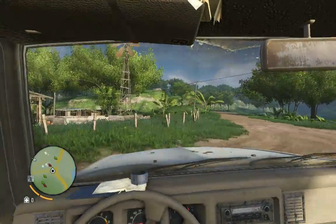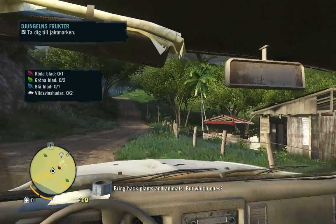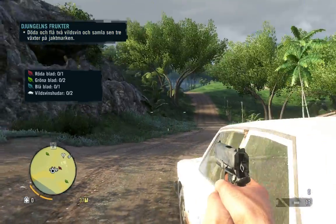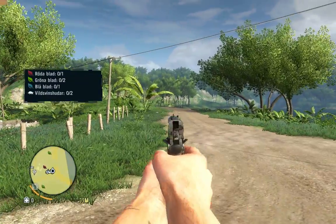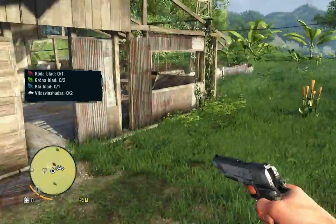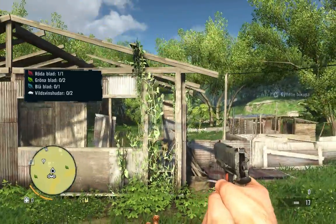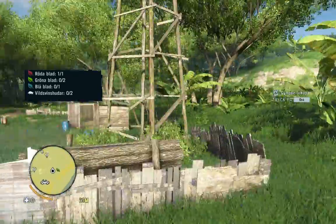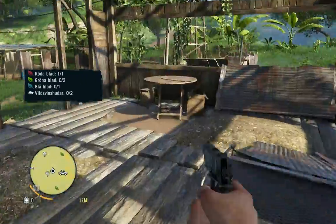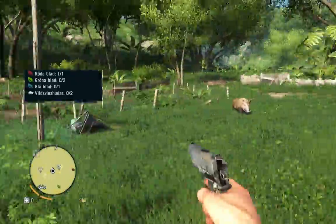Oh shit, we are gonna park the car a little nicer than that. It looks like we are gonna collect some flowers or something — the red one I have already taken. We are gonna collect the green and blue, and also an animal. I think that's the animal we are gonna kill and take its skin or something.